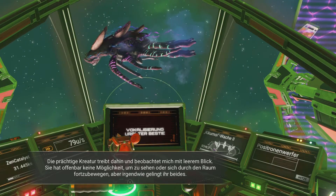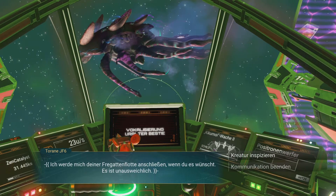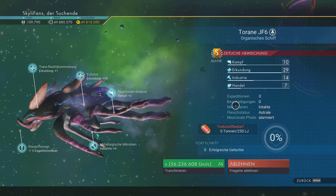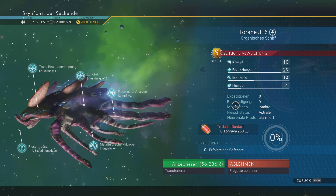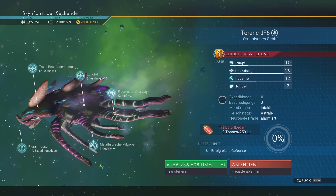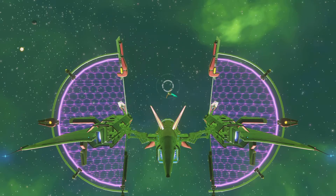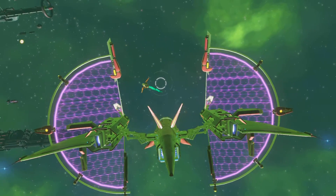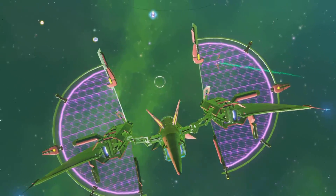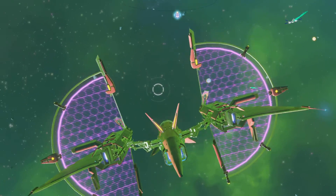Okay, now I am going to fight them. I know this from before — I am searching already on Xbox. I have found the living frigate. You can see the orange symbol for the station, but where is the station?